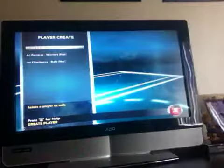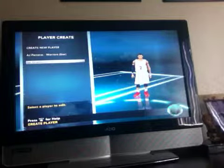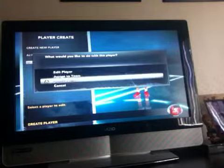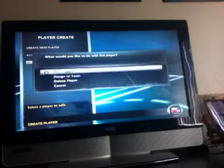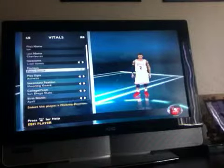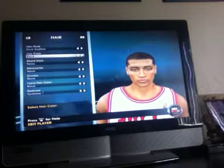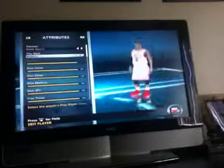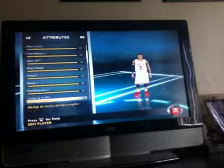I have mine right here. See? This is what you guys do — you create a new player. You make your name, you come up with everything, basically like my player. But you can rate yourself. See right here: 99, 99, 99, 99 — everything 99.